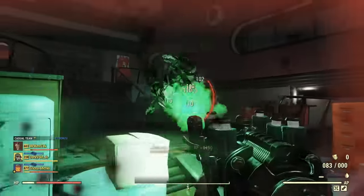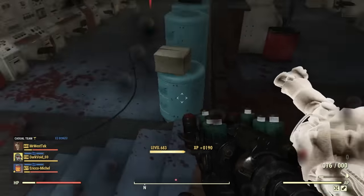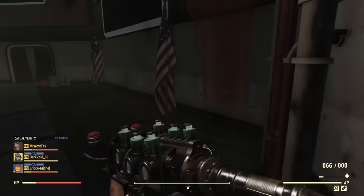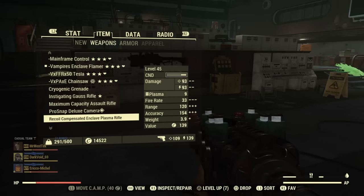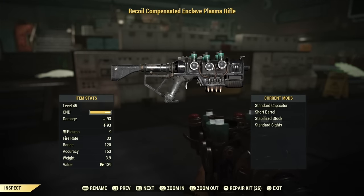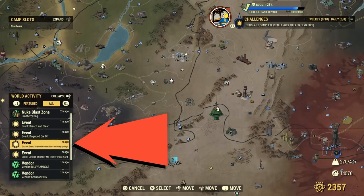Hopefully you get one of the ones you want. Maybe you're not looking for one with the red dot sight, but I think that is a particular mod you do want for this weapon — it either costs fewer action points in VATS or improves hit chance; it's something like that. It is definitely better to have it than not. As you can see here, I just got a recoil-compensated Enclave Plasma Rifle — I didn't get the flamer.